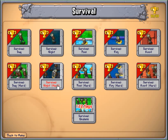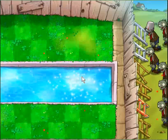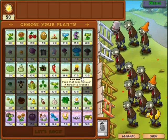If you need Mushroom Plants, do Survival Night Hard. Don't do Fog, because sometimes they'll give you Pool Plants and you don't want to get a whole bunch of Lily Pads. I've had that happen before — I got like three plants and all of them were Lily Pads. That kind of irritated me, because it's frustrating when there's so many to collect and you keep getting the same ones over and over.